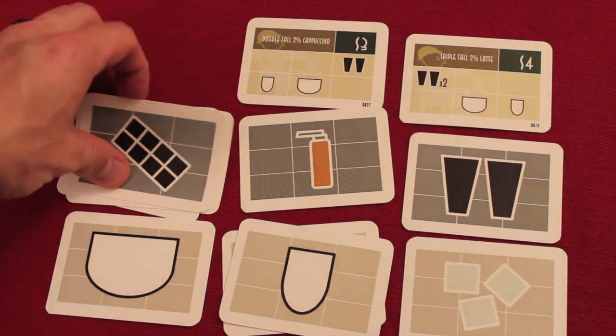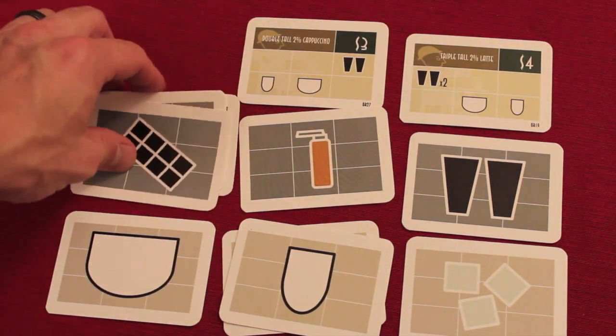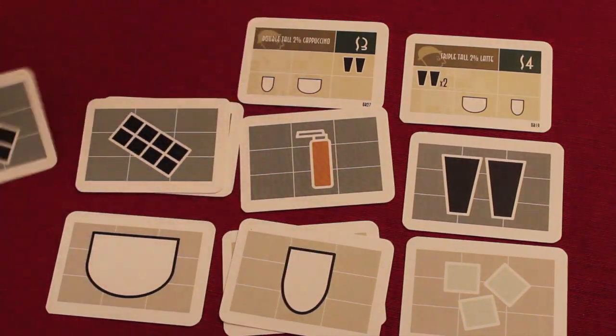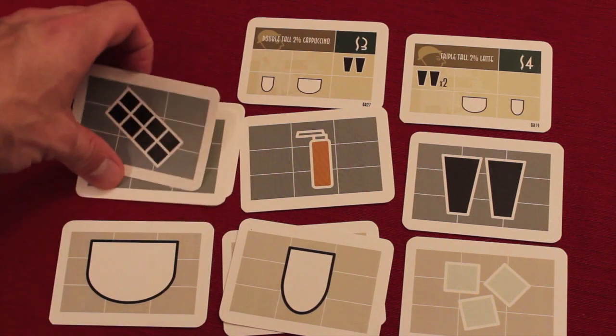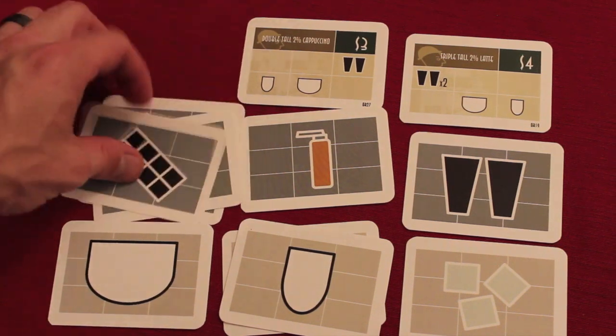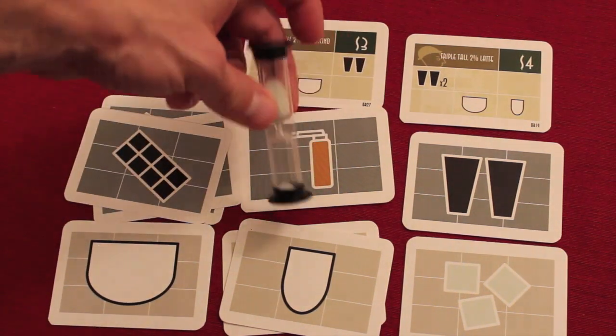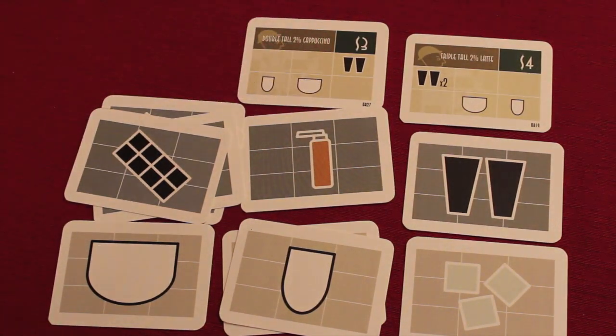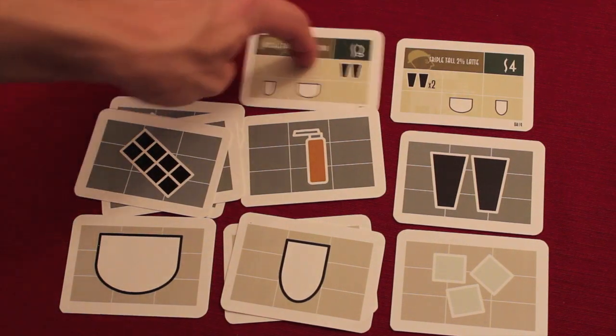The final action is trading. You can say to other players, 'I've got a bunch of chocolate — does anybody have a double espresso to trade?' Another player might agree, or negotiate — 'give me two chocolates for one double espresso' — and you work it out. You want to do this quickly because the 10-second timer is always running and you need to complete your action before it expires.